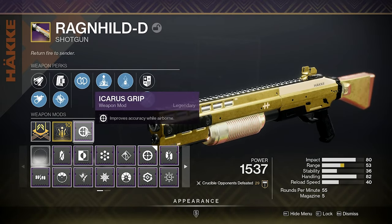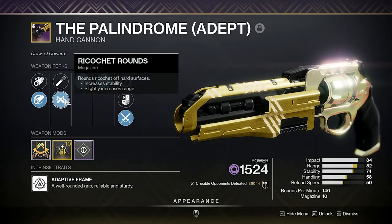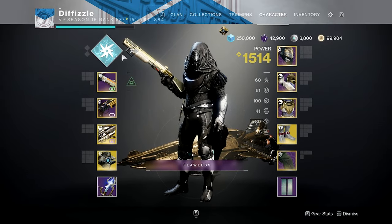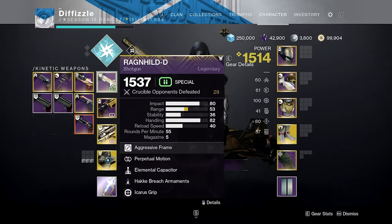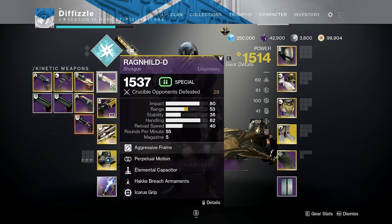And then a Rangemaster with Icarus Grip, because I like to jump, and then I'm using my Palindrome like I normally use, and then a Cali. And then I'm actually going to be on Archstrider for this, because obviously the elemental capacitor has a lot of synergy with that. I would much rather have the handling over the stability.